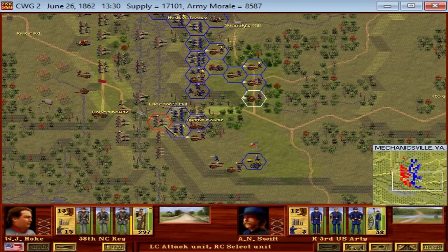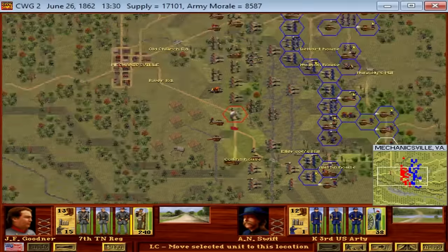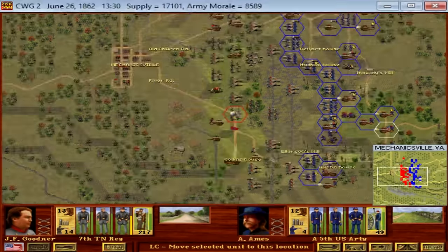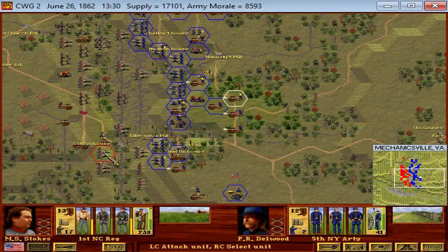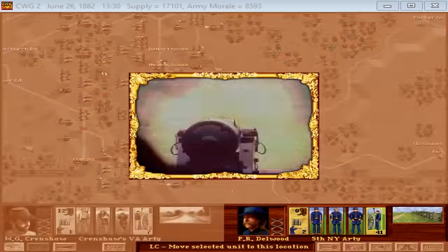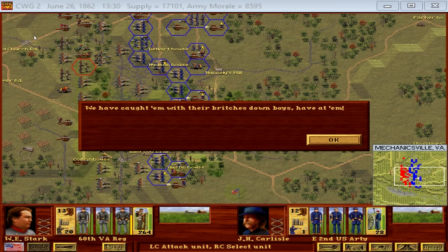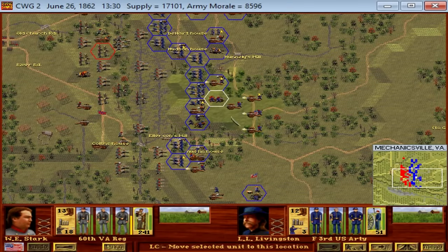If Lee could destroy 30,000 to 40,000 Union troops, he would change the balance of power in the theater. He would either force McClellan to unceremoniously retreat with the greatest defeat in the entire war, or he would open McClellan up to being heavily outnumbered. The Confederacy was only behind the Union by about 12,000 men, so if the Union lost about 40% of their force, now the Confederates would have an overwhelming preponderance of force — and that could change the entire balance of power, at least in the near term, in the eastern theater.